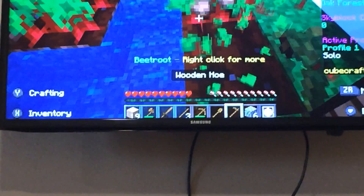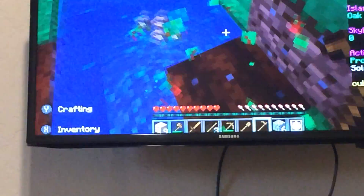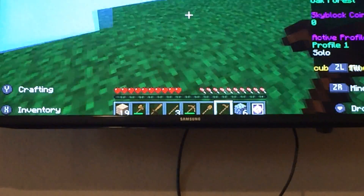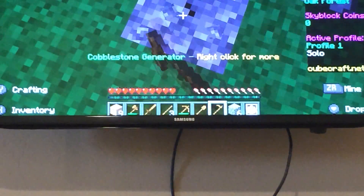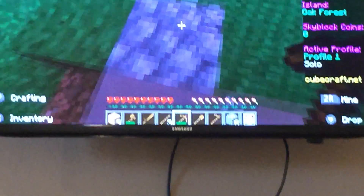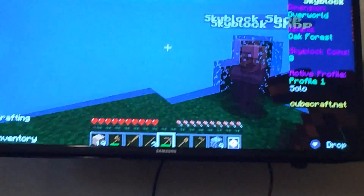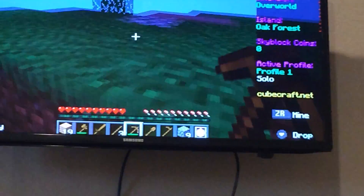Alright, let's plant — let's get these turnips, or whatever these are called. Beets, I'm pretty sure. Yeah, alright. Let's get this cobblestone. Nice, actually this is good.